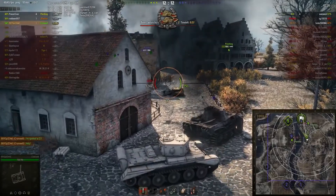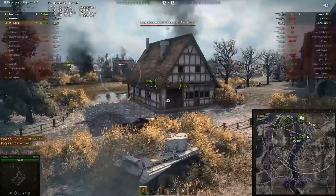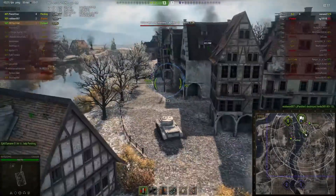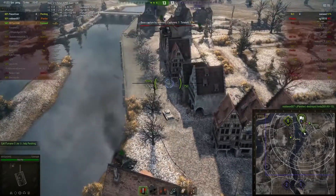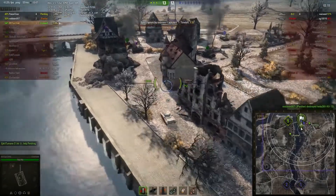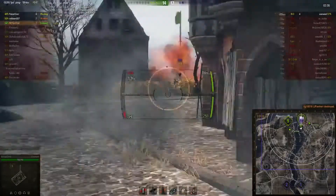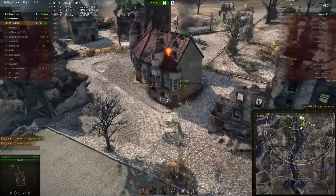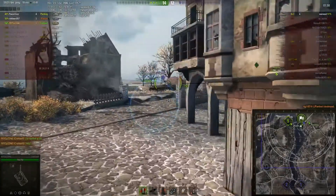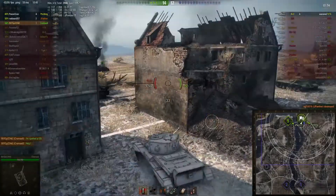Gets a good hit on that KV-1S - looks like the KV-1S has got all his attention focused on that Jagdpanther, and the enemy team is in the base for the base capture at the moment. Then they get the reset on the Jagdpanther, and the IS-3 drives out of the cap circle for some reason. Don't think he wants to be in a position where he could be shot at, and the Jagdpanther not keeping a building between himself and this flank here gets himself taken out.